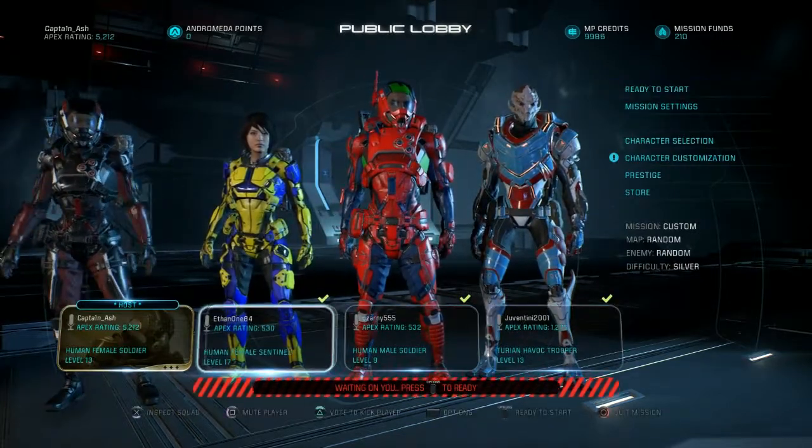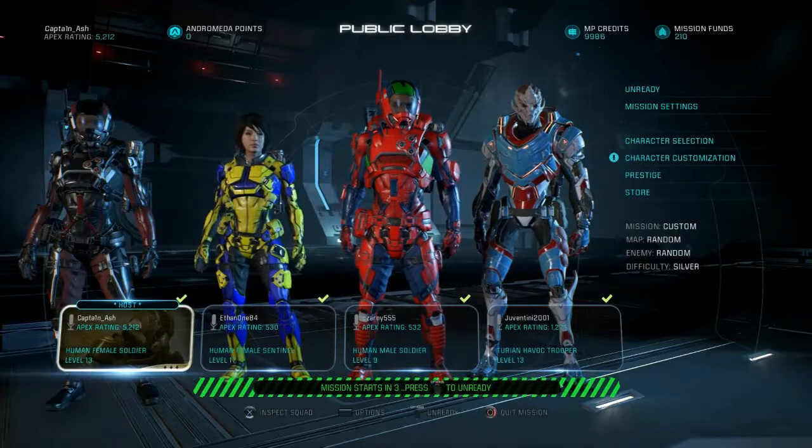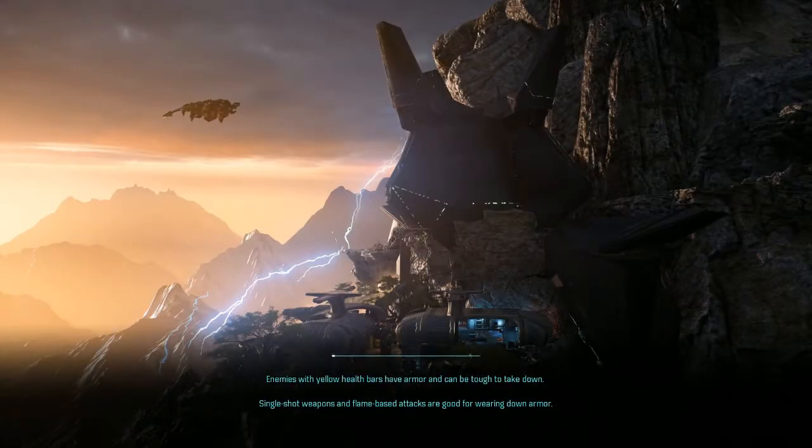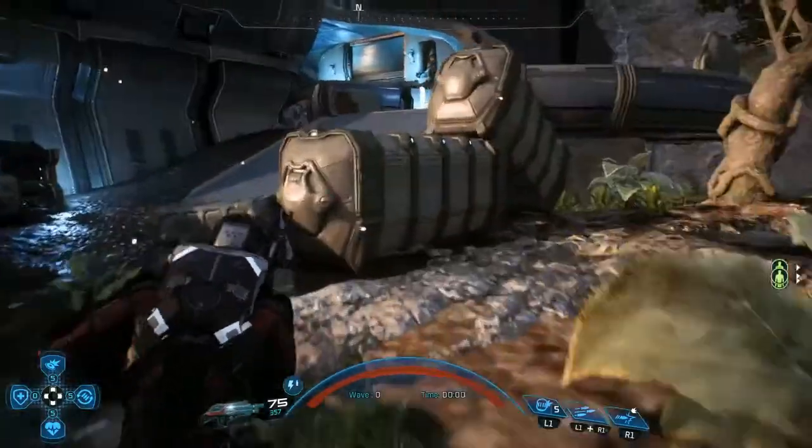All right, we've got a squad of misfits — look at this banana yellow and blue outfit guy. The Revenant is the weapon of choice today, a good assault rifle. I've got two separate things giving me extra assault rifle damage, and I'm using disruptor rounds because I've already got armor damage on my grenades — so why not? You can do some tech combos with it. They even nerfed the names — used to be tech bursts, fire explosions, cryo explosions, now it's just whatever.